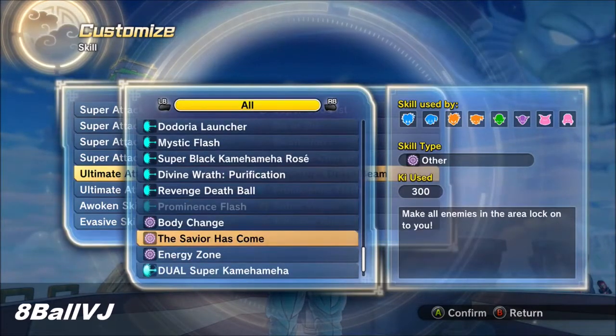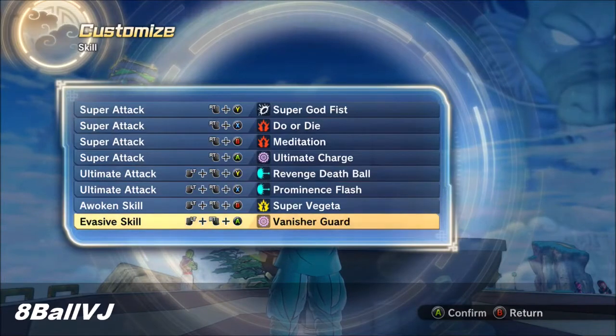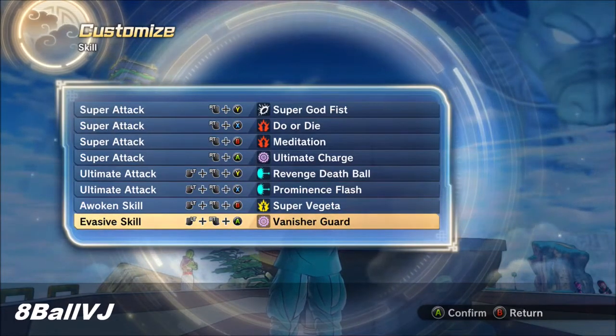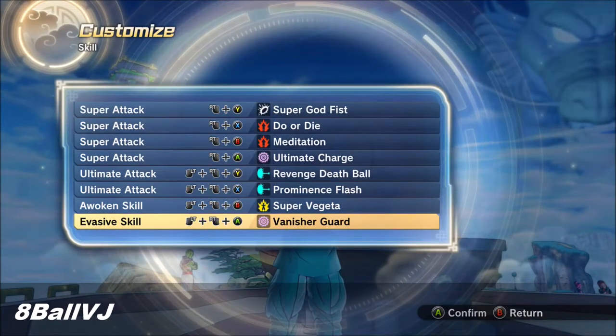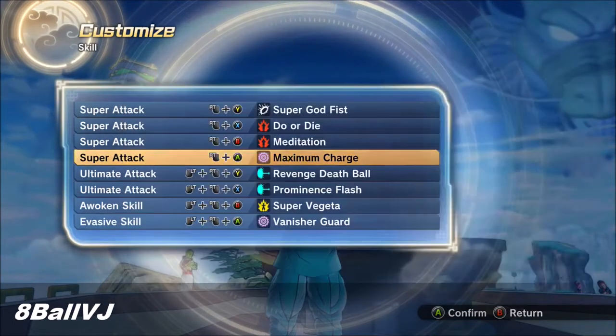For your awoken skill, I recommend Super Vegeta for competitive play, because Super Saiyan Blue Evolved — if you don't have meditation or anything that can refill your Ki, your Ki is gonna drain super fast and you'll lose your transformation, which is not good.